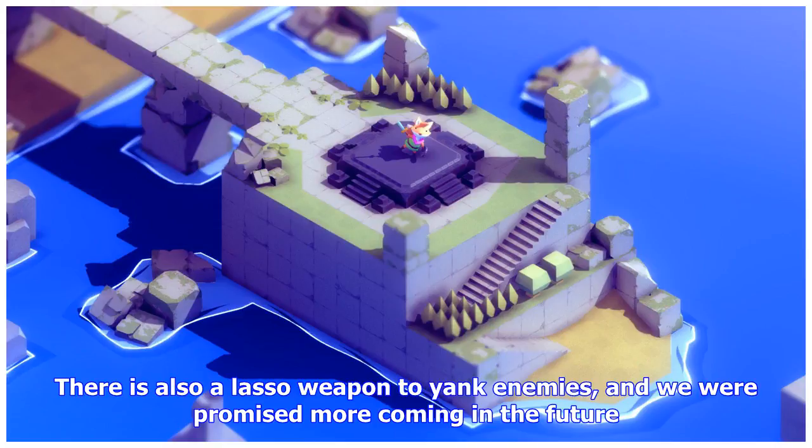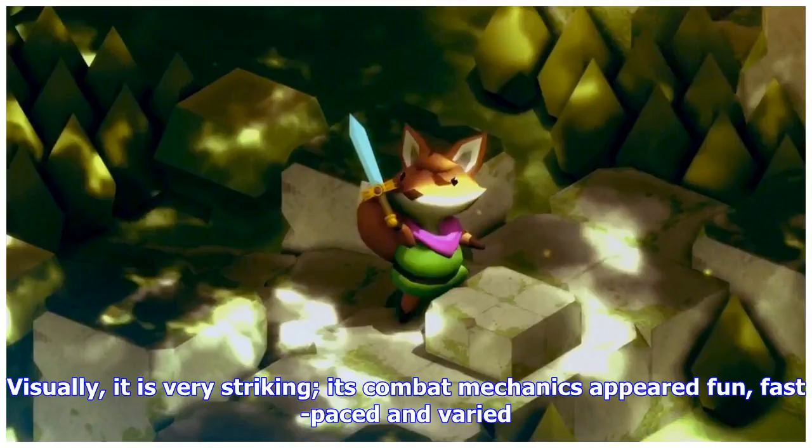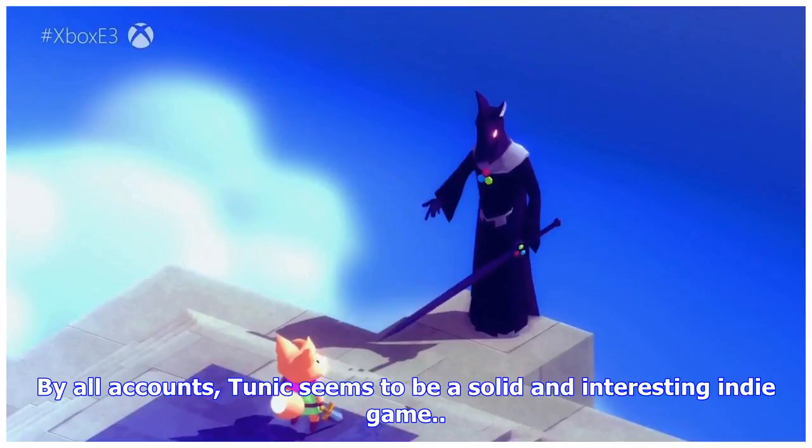There is also a lasso weapon to yank enemies, and we were promised more weapons coming in the future. Coming to PC and Xbox One in 2019, Tunic has been in development for over three years. It's plain to see that this game is a labor of love. Visually it is very striking, its combat mechanics appeared fun, fast-paced and varied. By all accounts, Tunic seems to be a solid and interesting indie game.